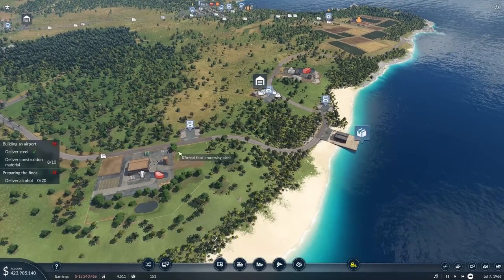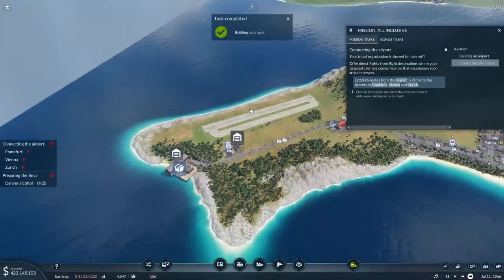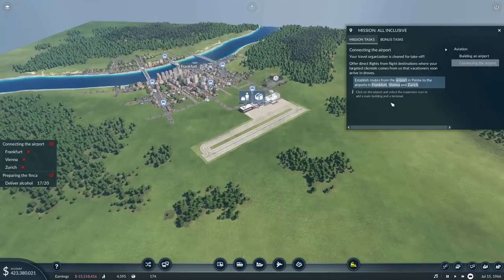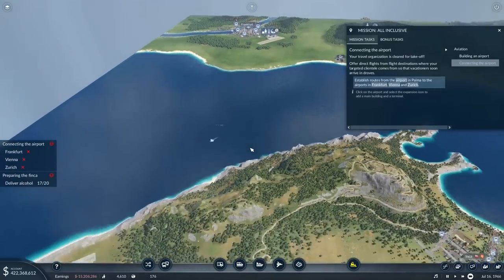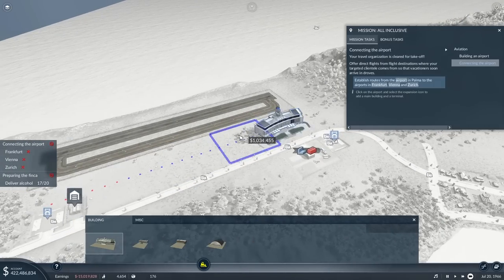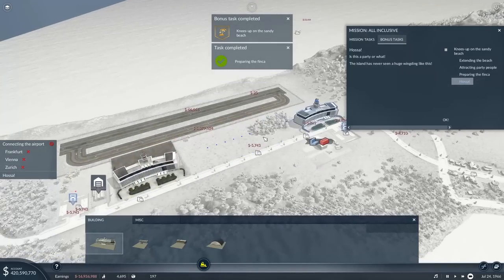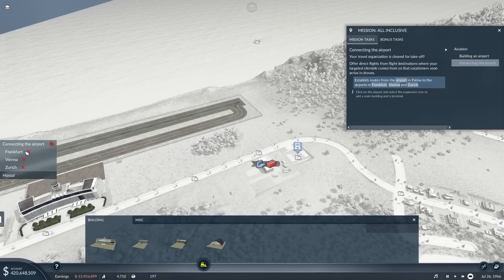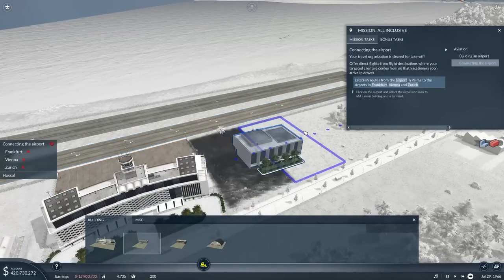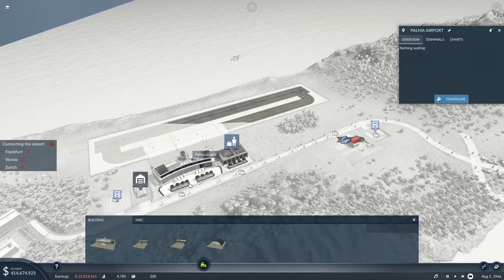Your travel organization is cleared for takeoff — offer direct flights from destinations where your targeted clientele comes from so the vacationers arrive in droves. Click on the airport and select the expansion icon to add a main building and terminal. We need to finish the construction ourselves — so we need to add a main terminal. Is this a party or what? The island has never seen a huge wing-ding like this. We need a passenger terminal specifically — and that's done. Huzzah!